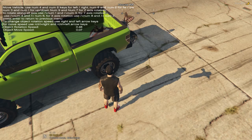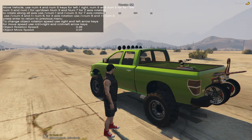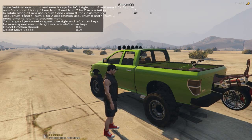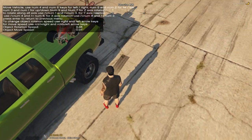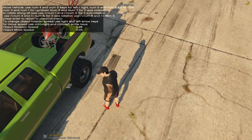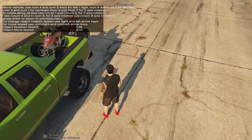Now it's moving, but we want to raise it up. Eight goes forwards, two goes backwards, four and six go left to right, and one goes down, three goes up — it says so right up there, which makes it easy. We want to make sure the wheels are not down in the truck bed, so we do want to bring it up some more. If you see it's moving in big intervals, hit Control and use your left arrow key to count down so you can bring it up just a little bit at a time.